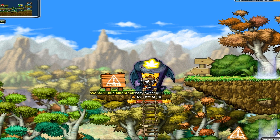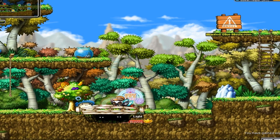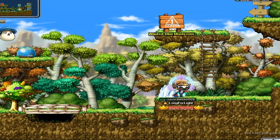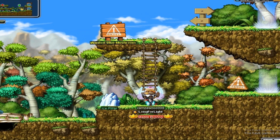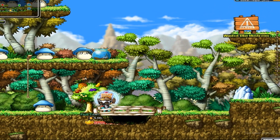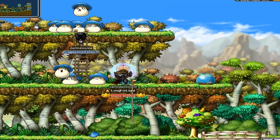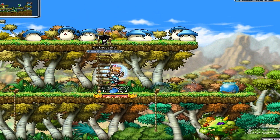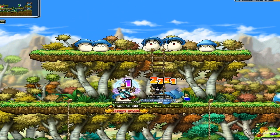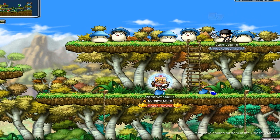You want to kill crying blue mushrooms — they drop the item. I'm not sure if normal blue mushrooms in this area drop it too, but I'm pretty sure it's just the crying blue mushrooms. They're mixed in with normal blue mushrooms here. Kill them and they drop something called a Maple Special Bento, and they drop it really frequently. There it is — Maple Special Bento.